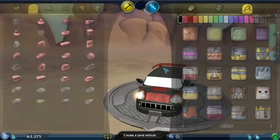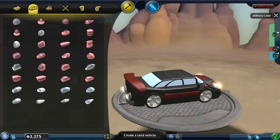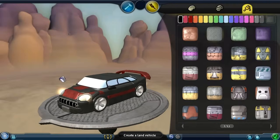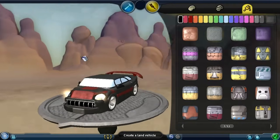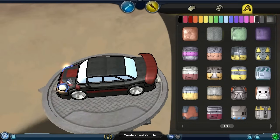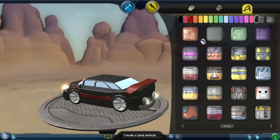Let me just change these mirrors a little bit — I don't really like how they're facing. Let's make them a bit closer — like so, yeah I like that. All right, I think we're pretty much done with the car. Let's make that red — no, no. Let's keep it gray. All right, there we go.